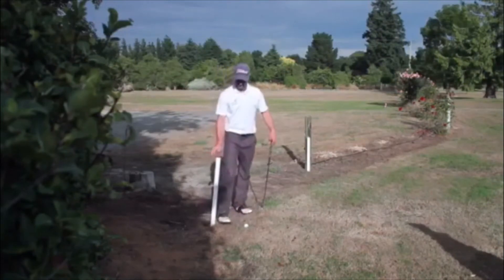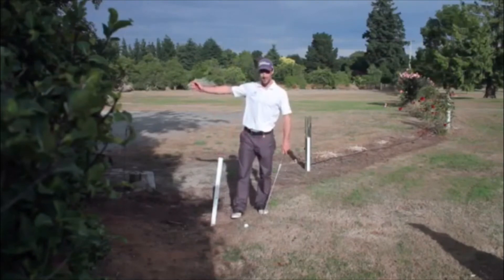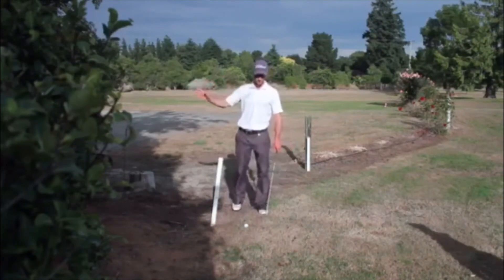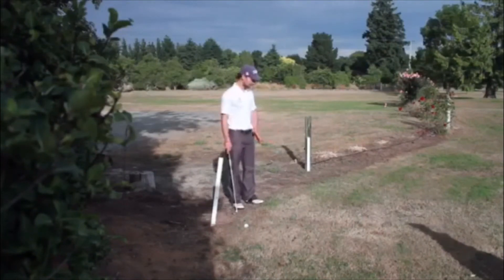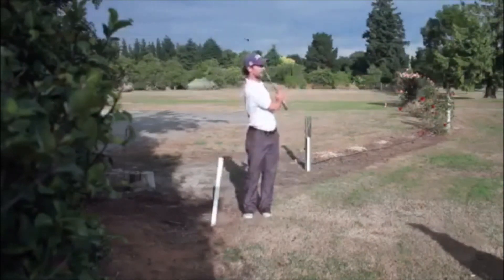So your only options are: either play as it lies; go back to where you last played from for a one stroke penalty; go back in line with the flag and the ball for a one stroke penalty — unfortunately in this case that would be out of bounds, so that wouldn't be an option; or drop within two club lengths no closer to the hole, which actually based on the angle would almost be out of bounds as well. So my only option really is to play as it lies.